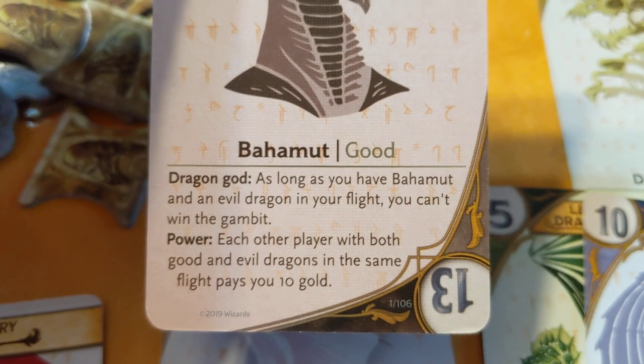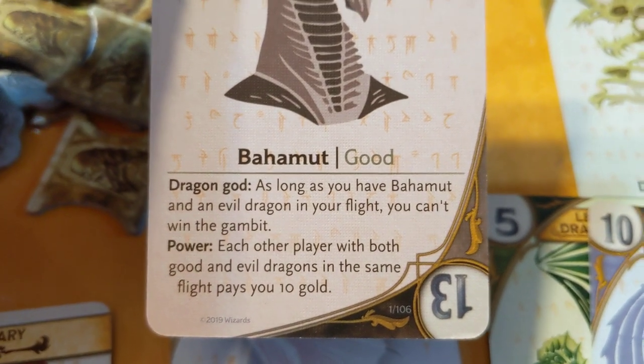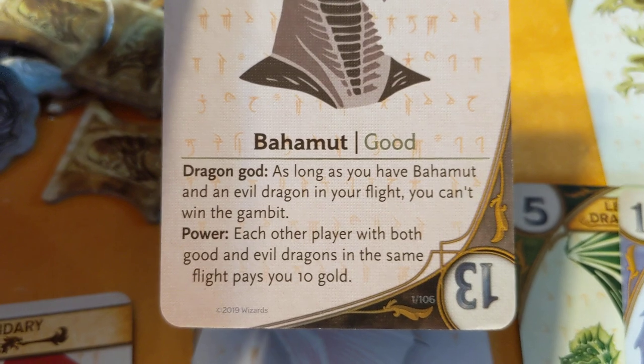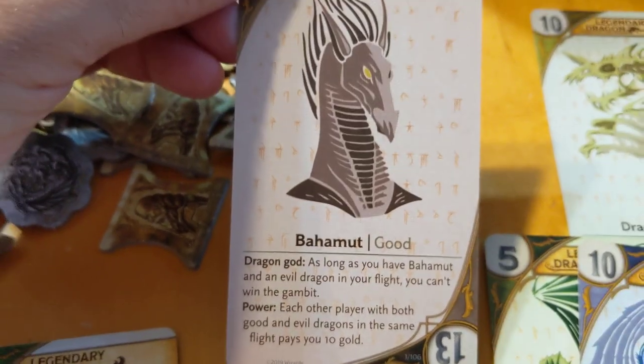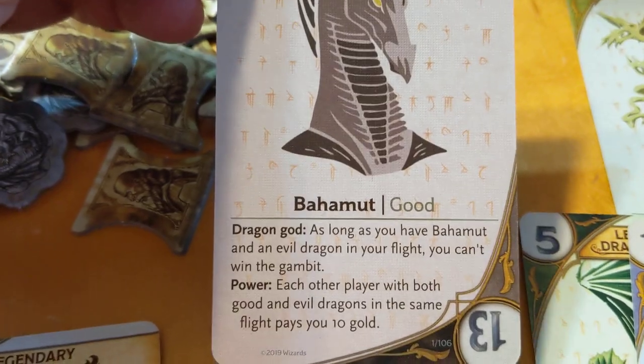Bahamut works the same way — as long as you have an evil dragon in your flight, you can't win. But each other player with both good and evil dragons in their flight pays you 10 gold when you play him. He is very powerful, and there's only one of him in the deck.